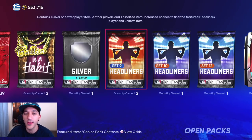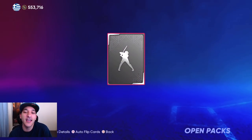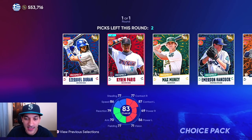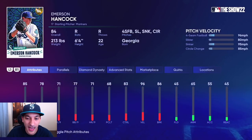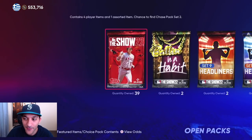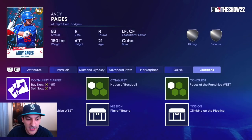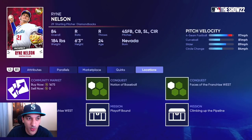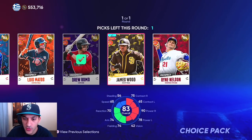Next we'll try the silver pack to see if we can get a diamond — no diamond, we get Ryan Mountcastle. Then the AL prospect pack: cards are going for around 1.27, pretty cheap, so we want to take the most expensive — we get two of those. The NL West prospect pack has options at 1.4, 1.6, and 1.5, so we take the 1.6 and we'll sell them off.